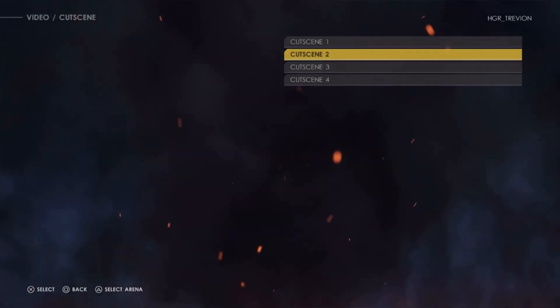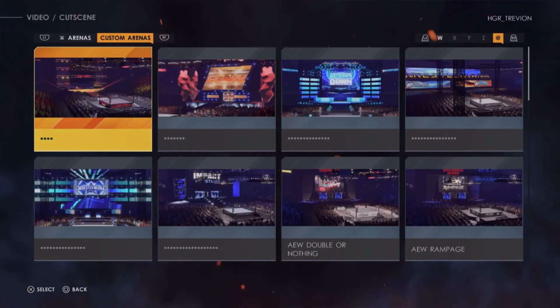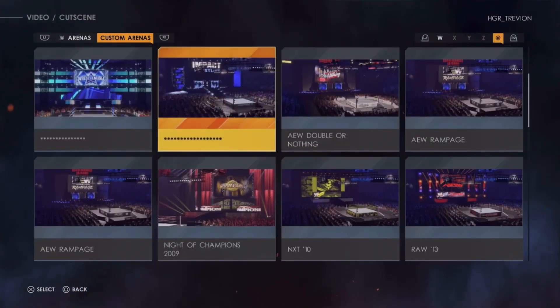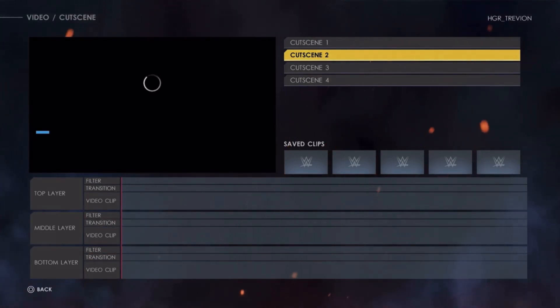And if you want to put out great content to your audience, make sure you have that mindset going into it. Also, you guys can change the arena — all you have to do is press triangle or Y, depending on what console you're on, to change the arena. So I'm going to go ahead and go with the old school RAW arena. As you seen earlier in the clip, we had like an old school storyline going on there with John Cena, Jericho, Randy Orton, and Triple H. Now let's let this load in some more.